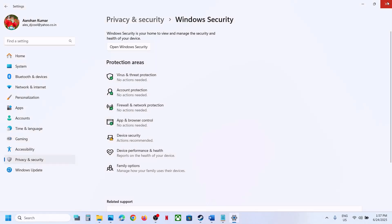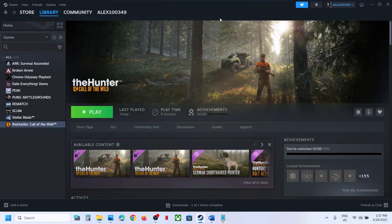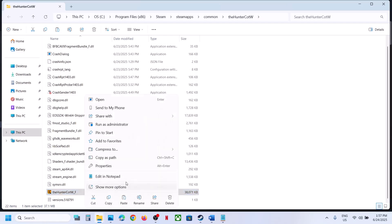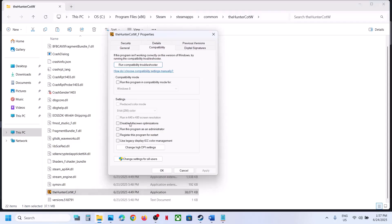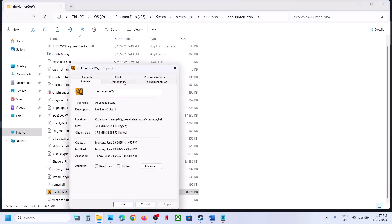Still not working? Try running the game from the installation folder. Right-click the game in Steam, select Manage, click Browse Local Files, and double-click the game exe to launch it. If that does not work, right-click the game exe, go to Properties, go to the Compatibility tab, and check 'Run this program as an administrator'. Click Apply, then OK, and launch the game.